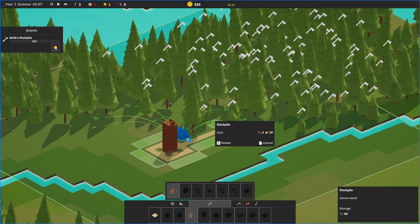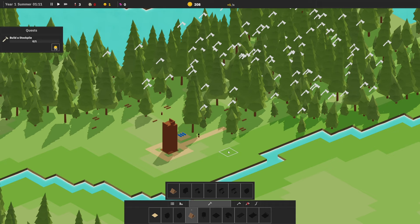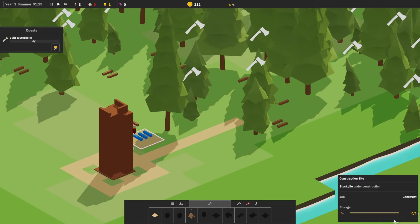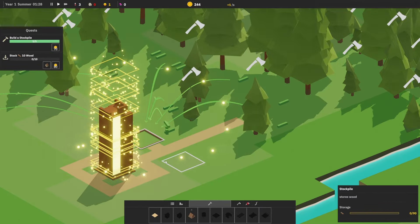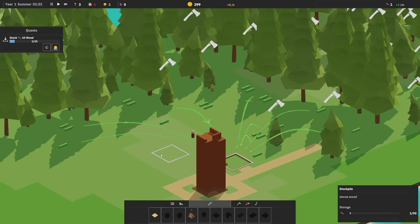Stockpile — stores wood. Sounds good. We're just going to put this right next to Orr here. Does it only hold three wood? Oh no, it's under construction — it needs three wood to be built. There we go. Look at him, build it on up. Very nice. Stock ten wood — we can absolutely do that.